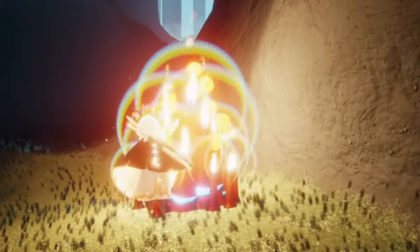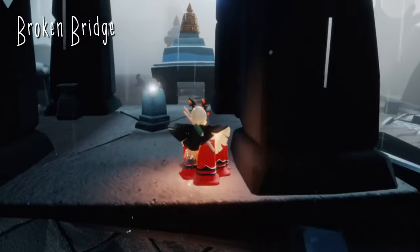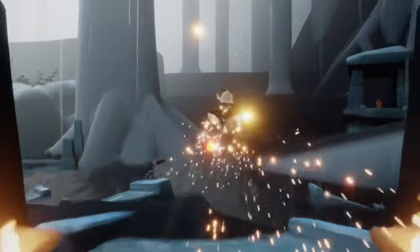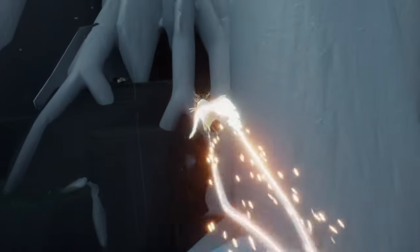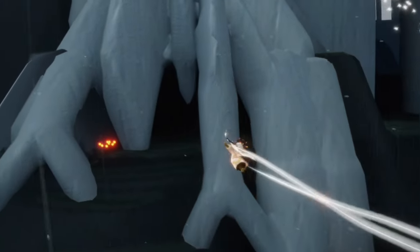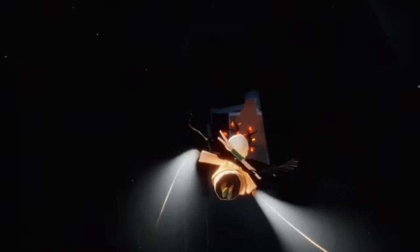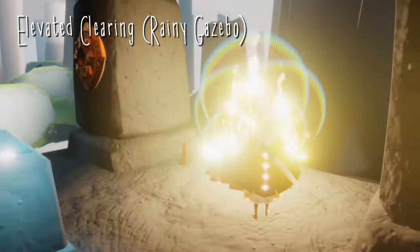In the next area, the Broken Bridge, we can find our third treasure cake under the first part of the bridge. Our fourth and final one can be found in the Sunny Forest — just turn around and fly through these tree roots to get there. Once we're in, go to the very first gazebo and our last treasure cake is right there.